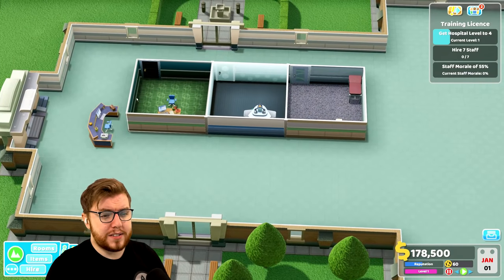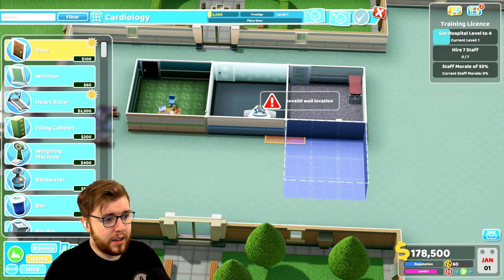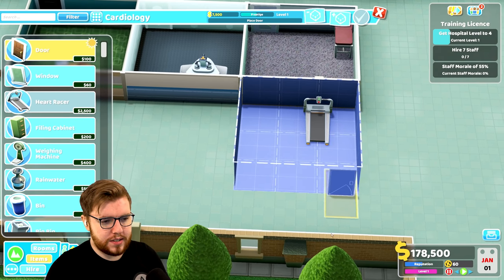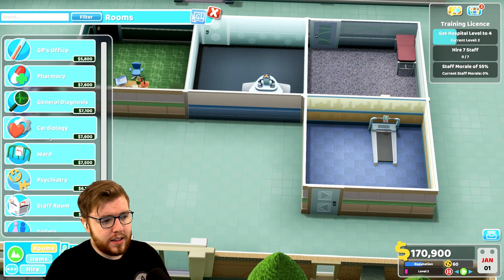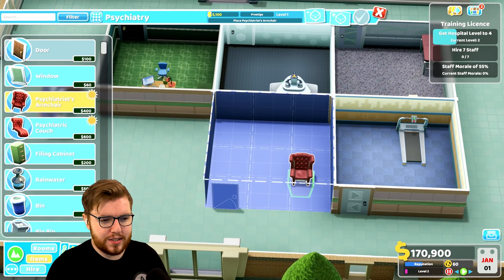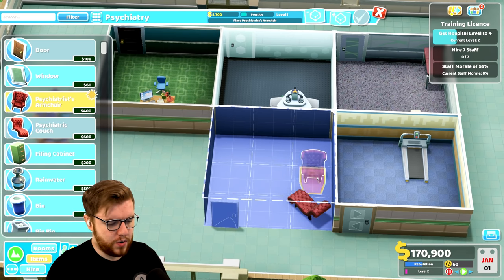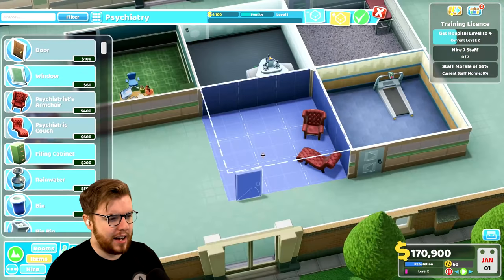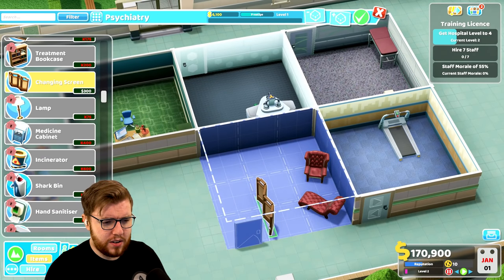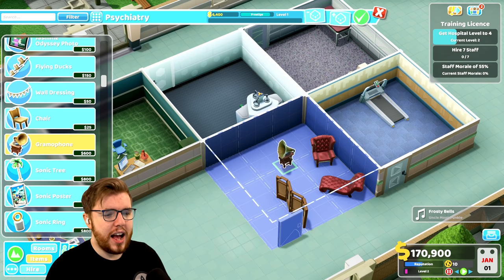Cardiology needs to be three by three, so we'll do that there and put the heart racer in that spot. Next to that we could do a ward — we'll do psychiatry. A nice simple setup: we'll get the couch in the corner and the psychiatrist's armchair sort of next to it. We also have the Kudosh to buy a changing screen — we'll put it there so the room's nice and private.